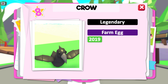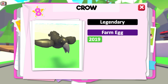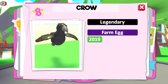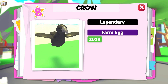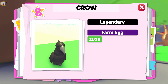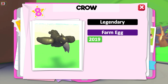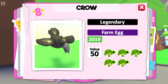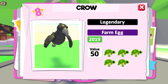Let's see what's behind door number 8. We've got the Crow coming in as our 8th most valuable pet. This is a legendary pet available from a Farm Egg. Like the eggs prior to it, you only had a 3% chance of hatching a legendary pet from it. But unlike the Safari and Jungle Eggs, the Farm Egg had 2 legendary pets rather than just one, lowering your actual chances of getting a Crow down to 1.5%. This pet has a trading value of 50 — worth 5 turtles, or perhaps a Monkey King plus 2 turtles.